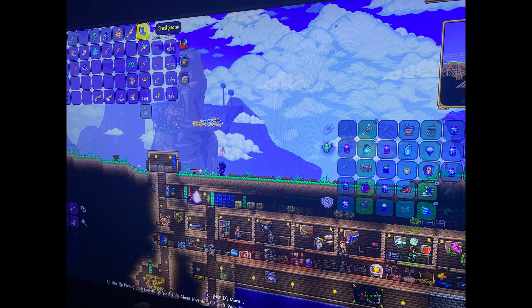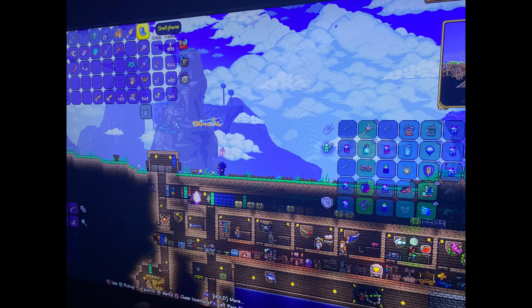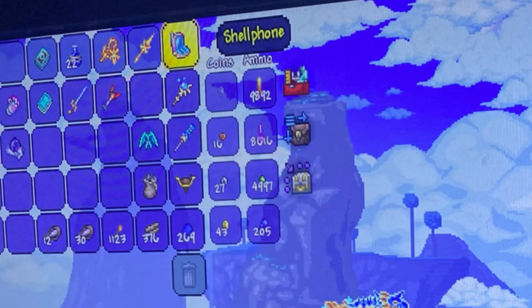It has done absolutely nothing. I can't do anything except attempt to teleport somewhere, but it's not working. It's not even showing basic functions like the weather, moon phase, or time of day. It's just broken. The PDA is blacked out as if I don't have it in my inventory. It's really weird and I hope they fix it — they probably will.